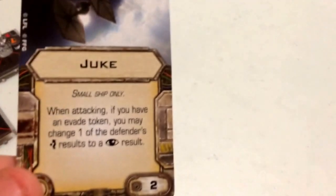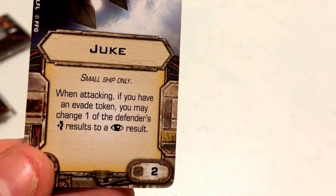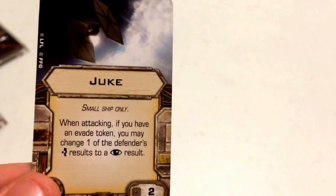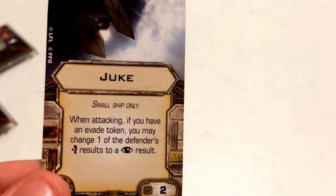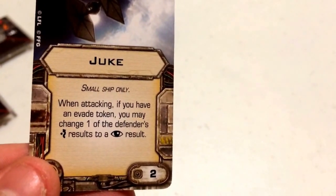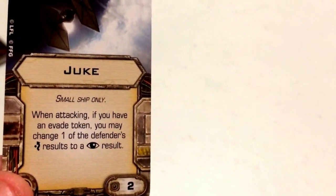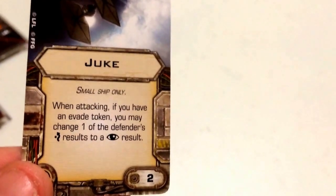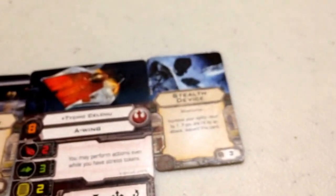For his second elite upgrade, I've gone with Juke — a small ship-only upgrade costing 2 points. It reads: when attacking, if you have an evade token, you may change one of the defender's evade results to a focus result. This is similar to Advanced Sensors but applies when attacking instead of defending. The key is to use it after the defender has spent their focus tokens, so they cannot modify that result back — increasing your chances of landing the hit.